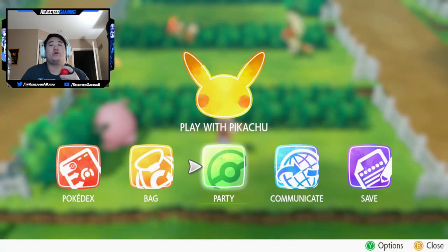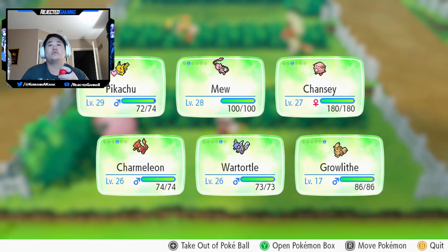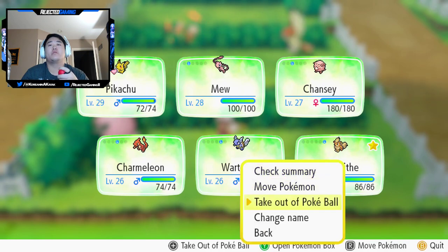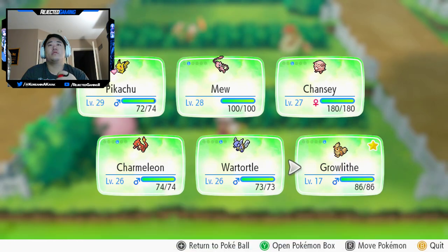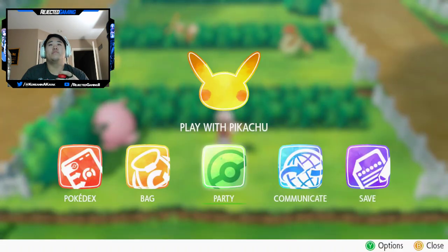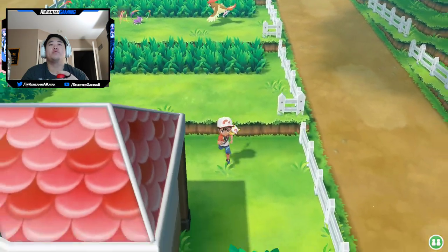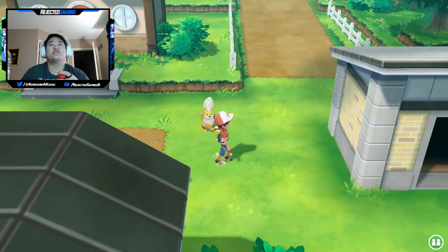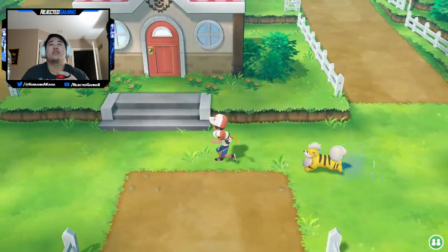One thing I wanted to do — you can have one Pokémon walk behind you. I want it to be my Growlithe. Let's take it out of the ball. You can only take one Pokémon out. I want my shiny Growlithe. Just look at that — that's awesome. It's gonna be so sweet when we have shiny Arcanine.